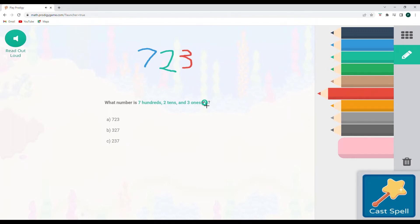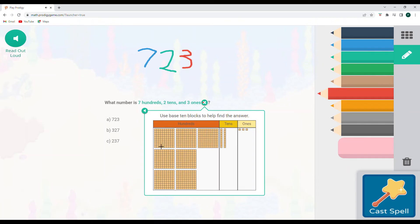And this is what this is showing. If I click through the green, there is one, two, three, four, five, six hundreds, seven hundreds. There's two in the tens place and three in the ones.